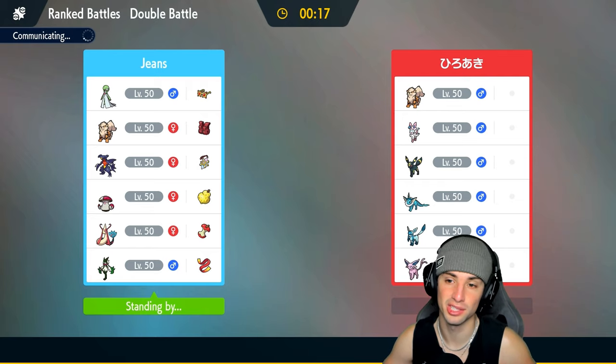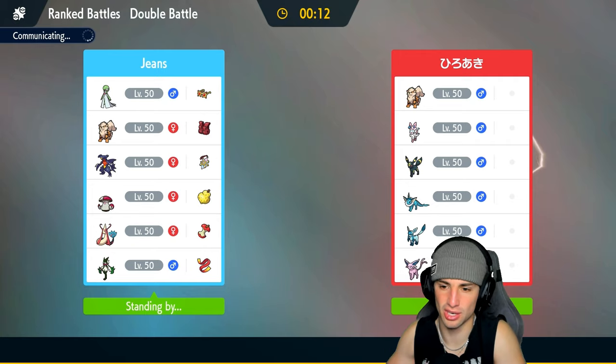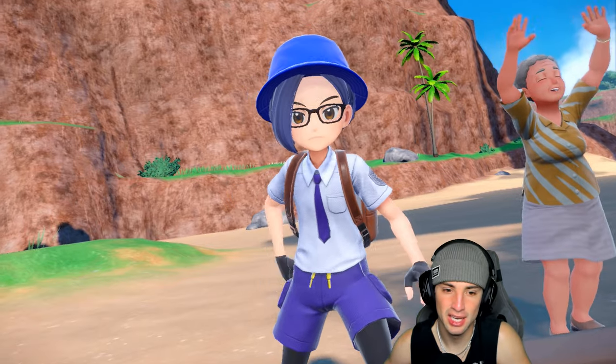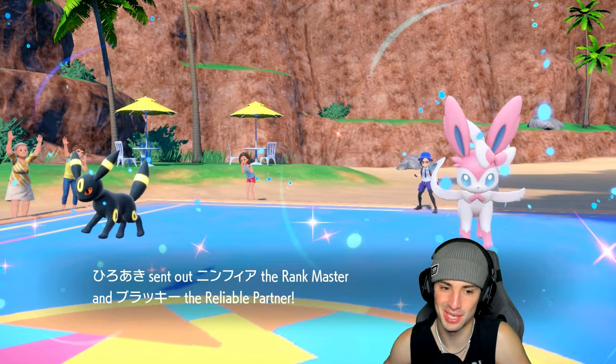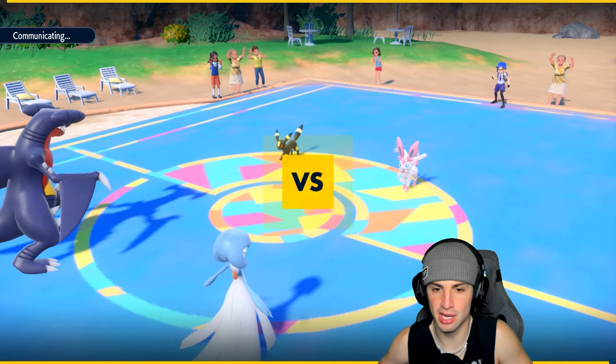Pretty dope squad we're rocking out with today. We are first in. Match number one coming at you — Eeveelution team. I wonder what they're gonna lead — probably Umbreon with Snarl. It is like weird going up against an Eeveelution team; they play so differently, so awkwardly. You only see it maybe once a year. Umbreon and Sylveon do get the lead here — Garchomp can freely EQ.